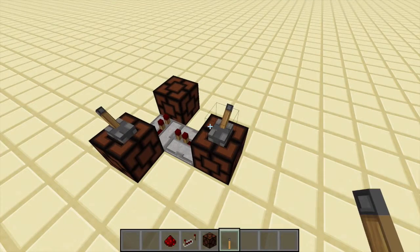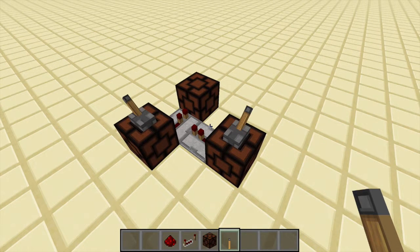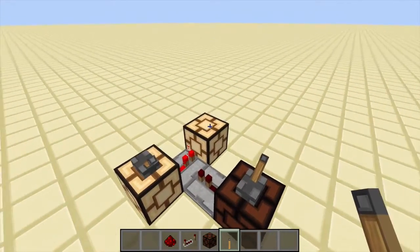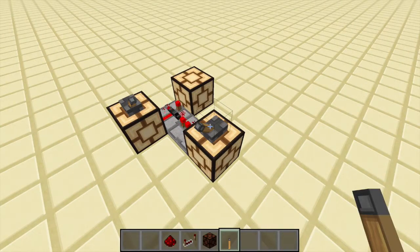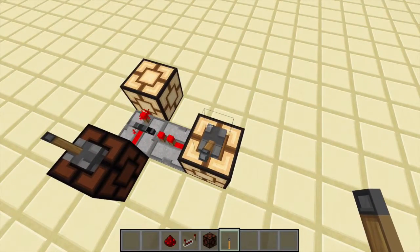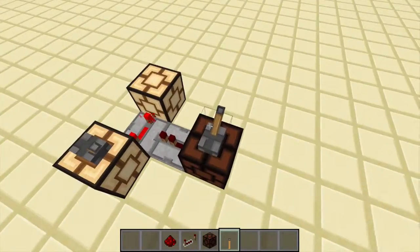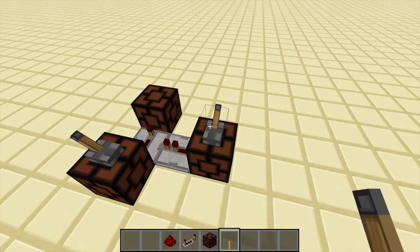The last thing a repeater can do is something not everybody knows about: a repeater can be locked from the side. A locked repeater is kind of like a frozen repeater. That means if we give an input here it will give the output on the other side. Now let's freeze it — it's frozen, and that means if we turn off the input it will still give the output as long as the freezing signal is on. Also, if the repeater is on delay and you freeze it and unfreeze it, it will of course take a little while to turn off again.